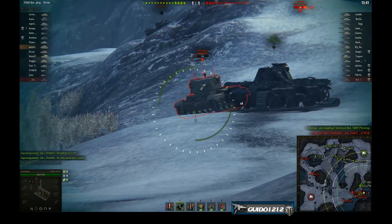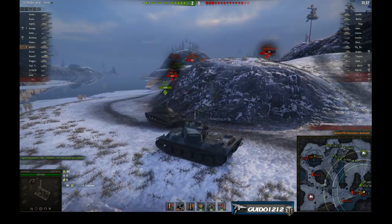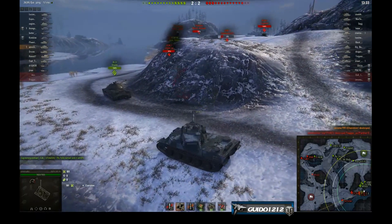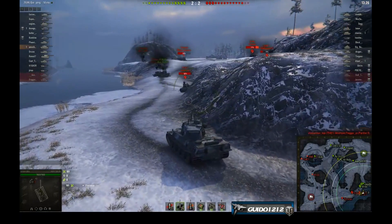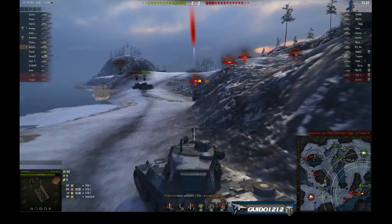He comes around immediately and helps his team by destroying the Charioteer and that big gun. He's got an STA-1, an STB which has been hammered. There's an O-Ho right there and he's got quite a few friends, so he's looking like he's in pretty good shape. There's no arty to bother him. He's going to come around this corner, put his front armor right to the STA-1 — and oops, a little over-angled.